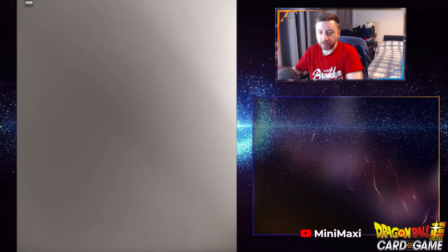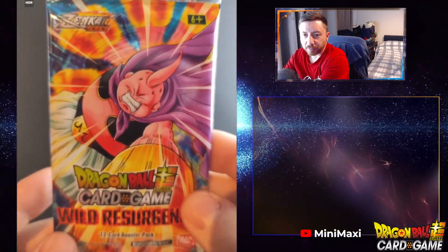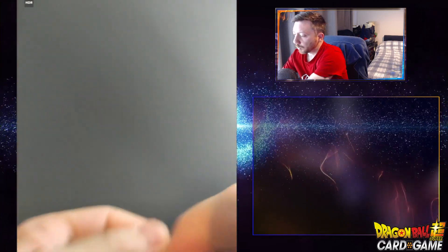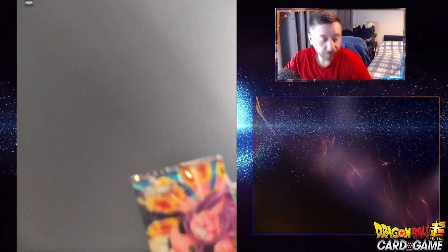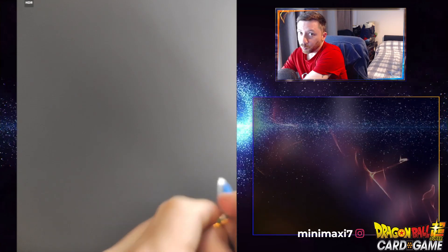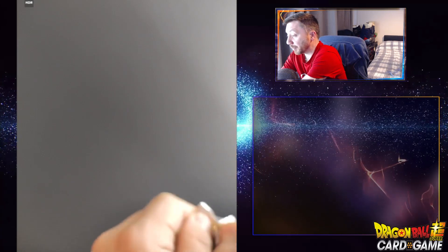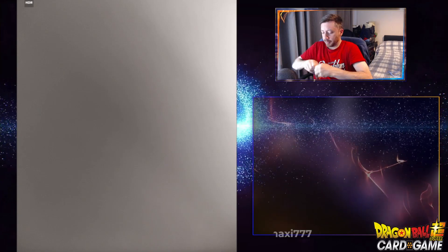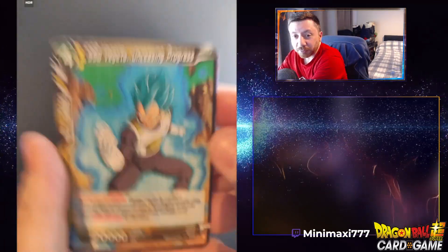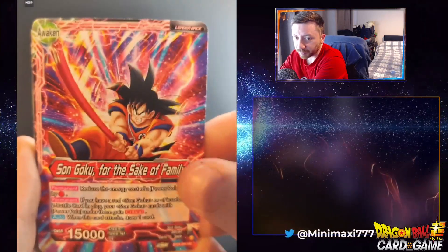Now we start with a pack — a little book out. For those who haven't followed the last video, the one card I'm really hunting for is the secret rare Shenron. I'm just in love with that design. The secret rare Shenron is absolutely amazing in that series and that's what I want.